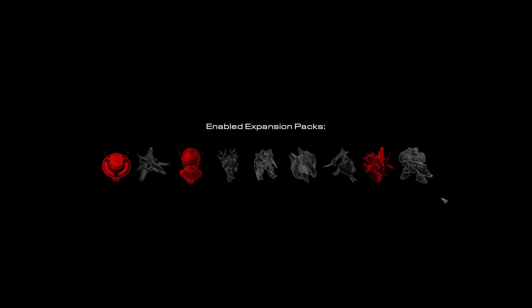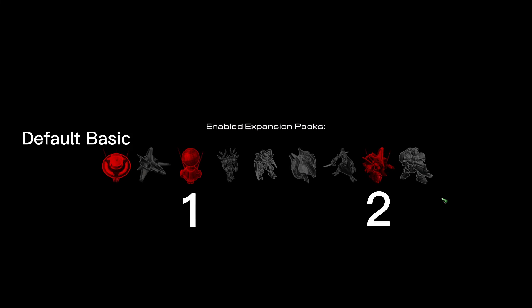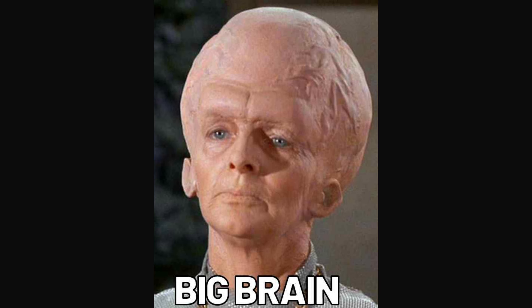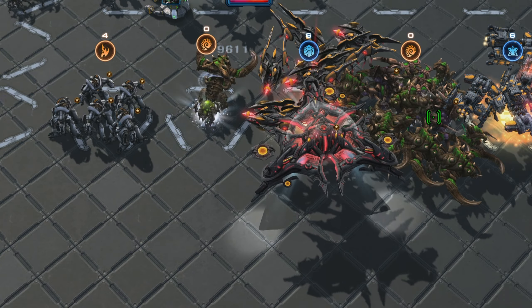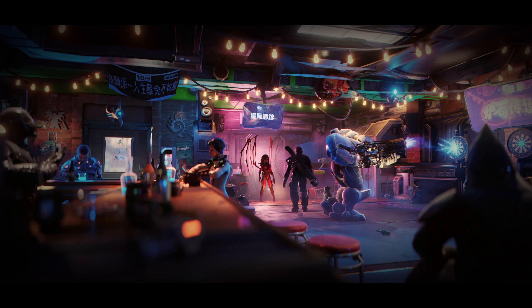Extension packs — if you're a new player, you can ignore it. Essentially, they add a few cards into the card pool of the match. Usually two extension packs will be active, and you cannot get those cards when those packs are not active. More experienced players will pick their hero based on which extension packs are active, allowing them to go for some of the stronger combinations. In the next video, I'll go over the details of Tavern Tiers.